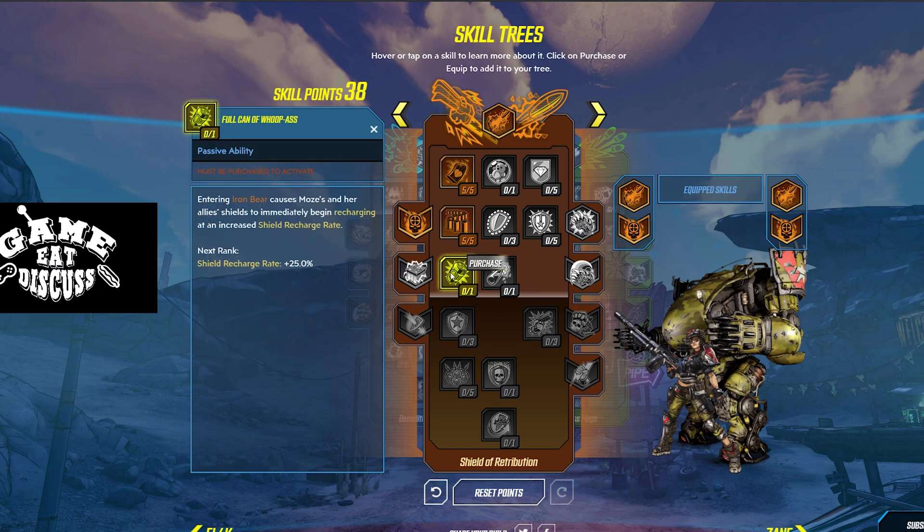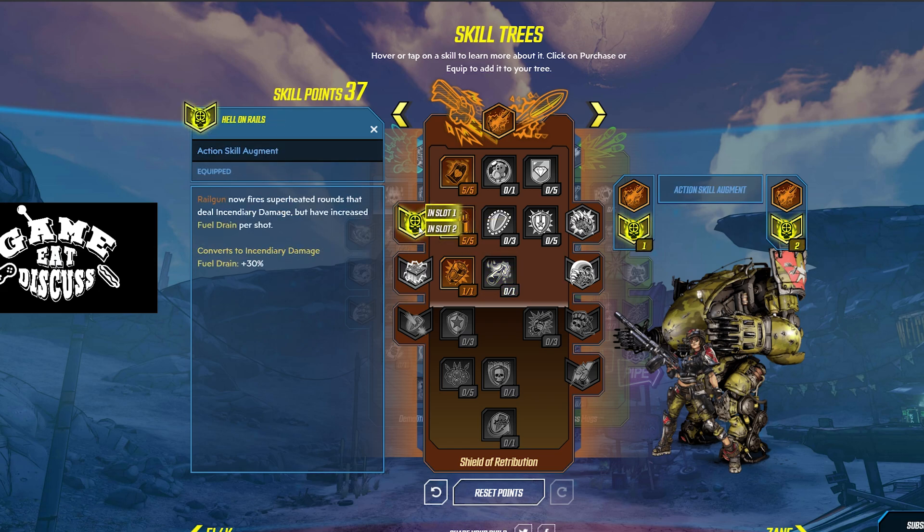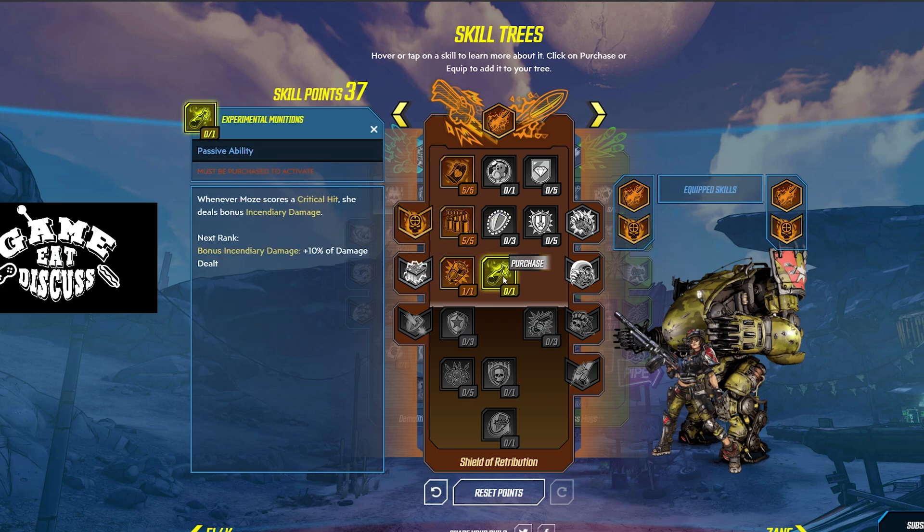Full Can of Whoop-ass: entering Iron Bear causes Moze and her allies to immediately begin recovering their shields at an increased rate. Yes — one point, there you go, shields in your bear. Experimental Munitions: whenever Moze scores a critical hit, she now deals bonus incendiary damage. Remember, we're already doing incendiary damage here, so bonus incendiary damage — plus 10%, oh yeah, Molotov Cocktail.